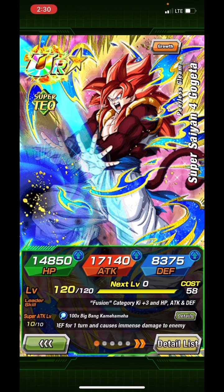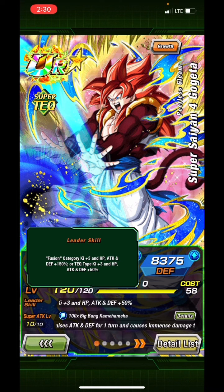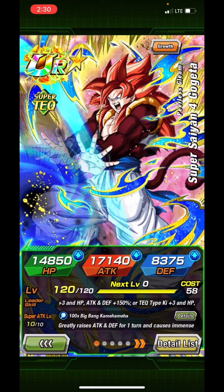Anyway, this showcase is for the Super Saiyan 4 Tech Gogeta, the original category leader in Dokkan. He is a fusion leader for TEQ types with 3 Ki and 150% stats. He's a very old unit — he came out just after the second anniversary on global.